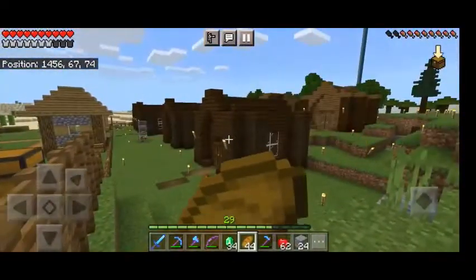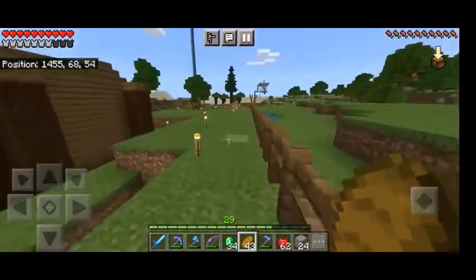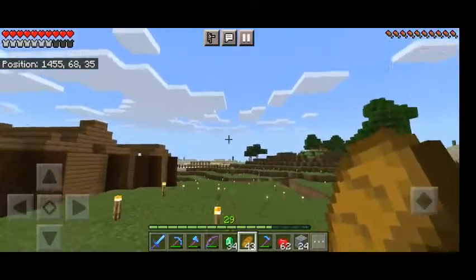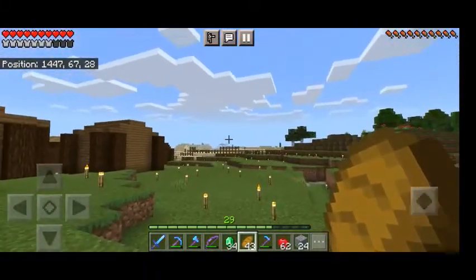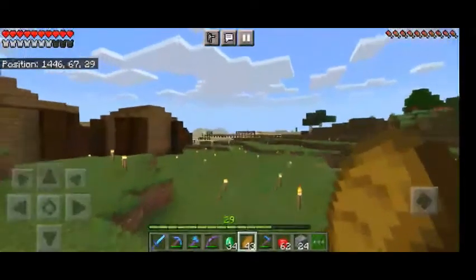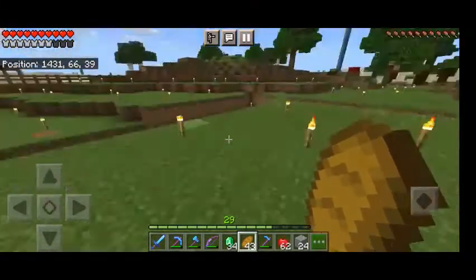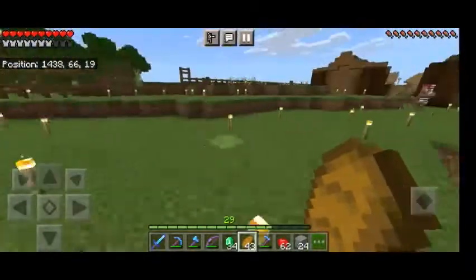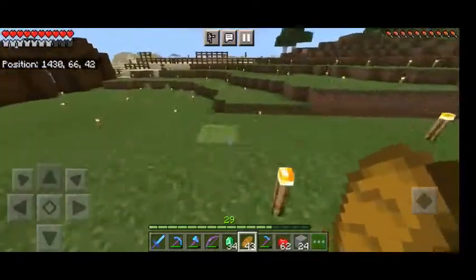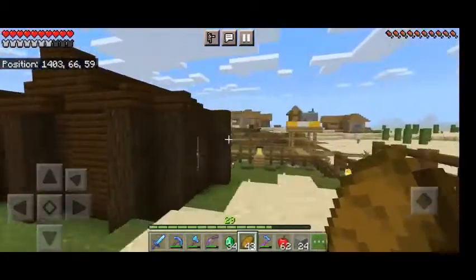There's nothing much left to see. There are adjacent villages somewhere over there, and an acacia biome after the desert. You can see that acacia tree in the distance. In that acacia biome there's one village, and at the edge there's another plains-slash-acacia village — half acacia, half plains. This area is half desert, half plains. I'm getting all half-villages.